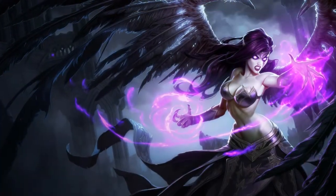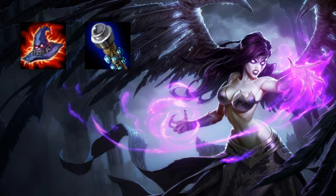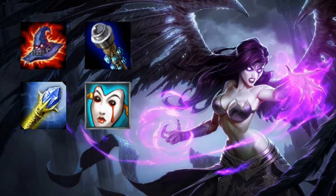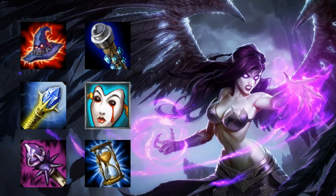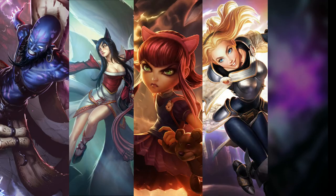Almost all mages build differently, but the main core builds tend to involve either massive burst damage with Rabadon's Deathcap and Void Staff, slow painful killing with Rylai's Crystal Scepter and Liandry's Torment, or having lots of durability from items such as Rod of Ages and Zhonya's Hourglass. Mages can be quite versatile in their item choices, so never glue yourself to just one build. Mages we recommend are Ryze, Ahri, Annie, Lux, and Zyra.